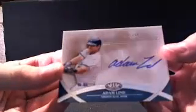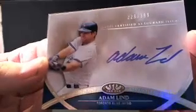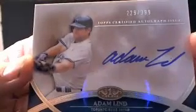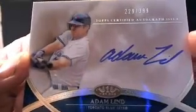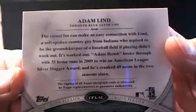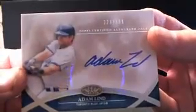Dan Uglow for the Braves. Next — oh mama — that next card is going to be real nice. Adam Lind for the Blue Jays, number 229 of 399, on-card auto. Another gorgeous card. Not one of these has looked bad at all. That's going out to Adam A for the Blue Jays.